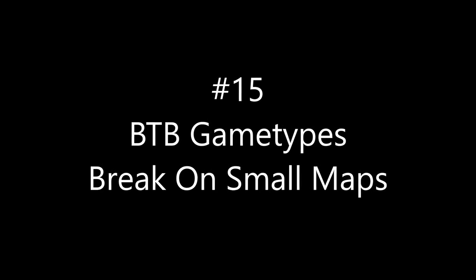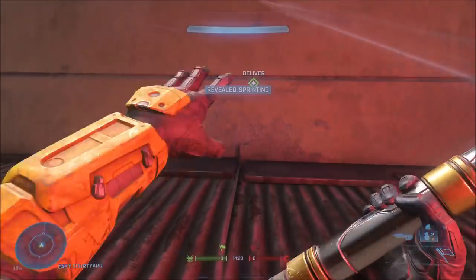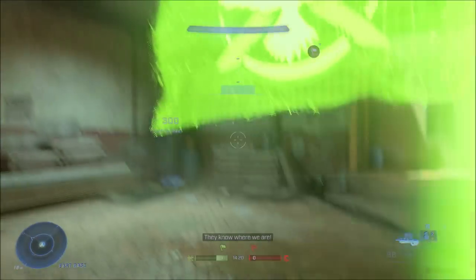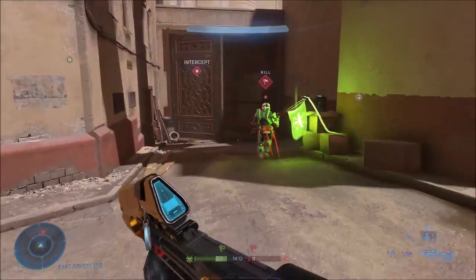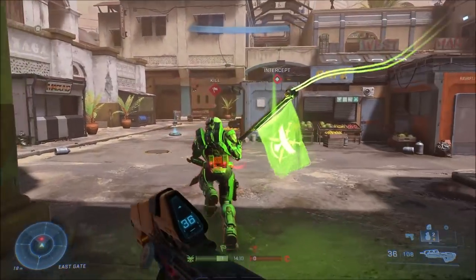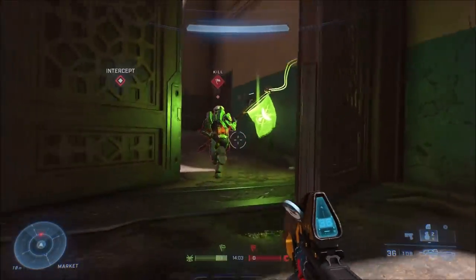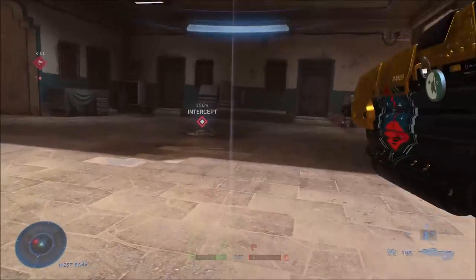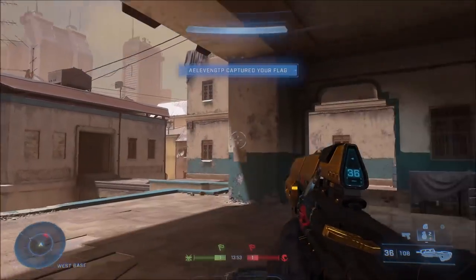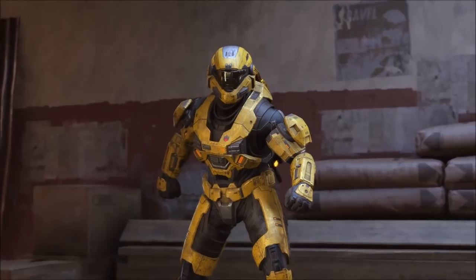For number fifteen, if you play any BTB game types on small maps they totally break. Here I'm playing BTB CTF — I even scored the flag — but right after scoring, the enemy flag just disappears. It doesn't tell me to go grab it anywhere. When I go back to the enemy base there's no flag there, just a prompt to intercept my own flag. Once the enemy scores too, neither side has flags and the game just stops.